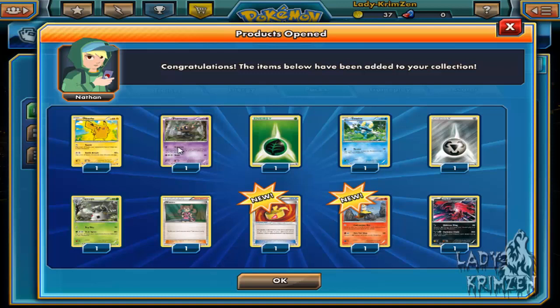Next pack: Pikachu, Phantump, Grass Energy, Froakie, Steel Energy, Spewpa, Shauna, Muscle Band, Braixen as reverse holo, and another Evantle as our rare.